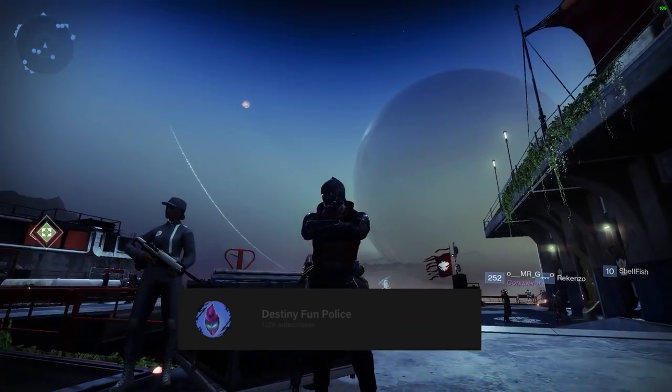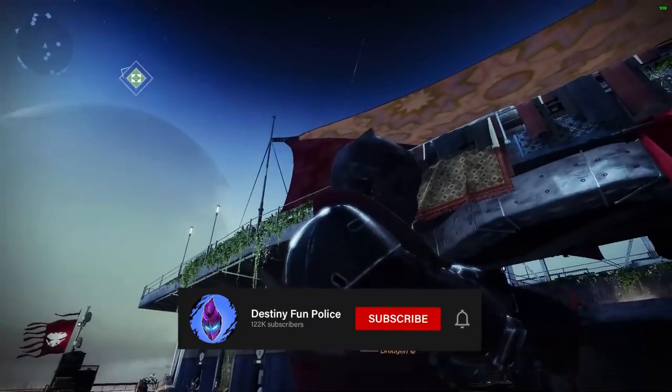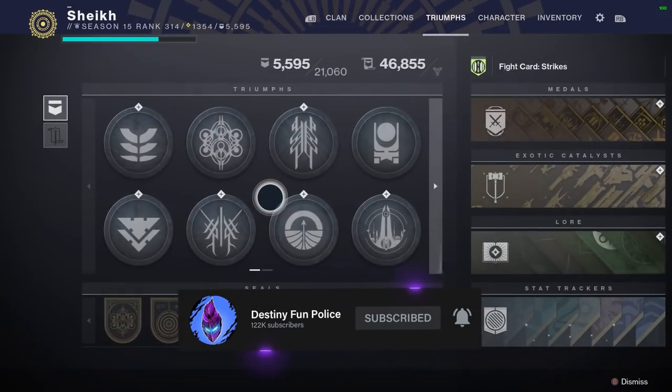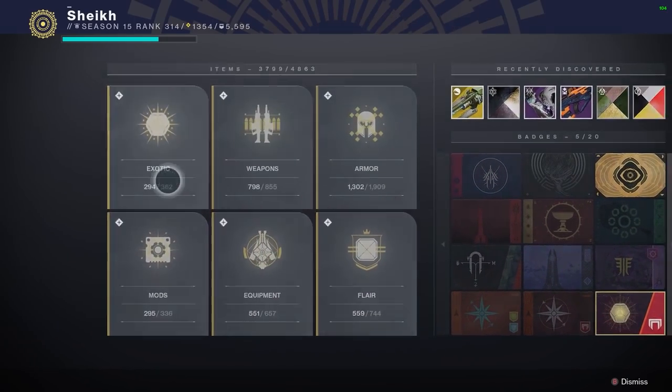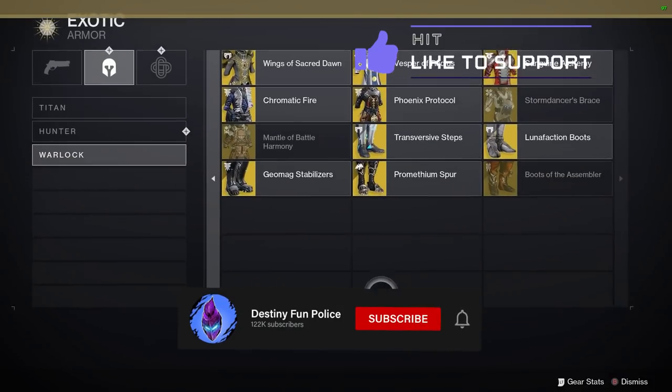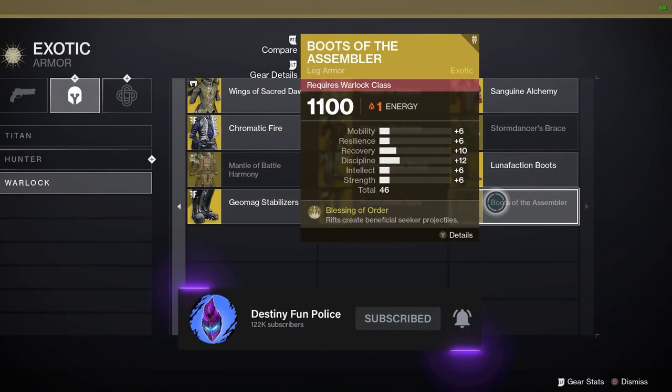Yo, what is going on guys, welcome to today's video. Today's video is very interesting — I'm on my titan as usual, but I was doing trials yesterday and one of my viewers rocked in with this exotic on his warlock, and it was just so surprising how good it was. This was the exotic he was using: Boots of the Assembler.